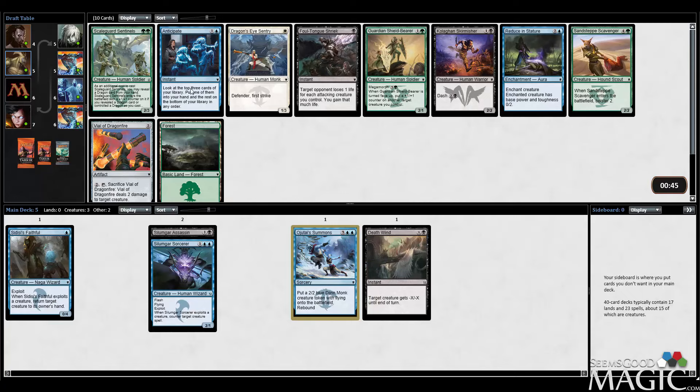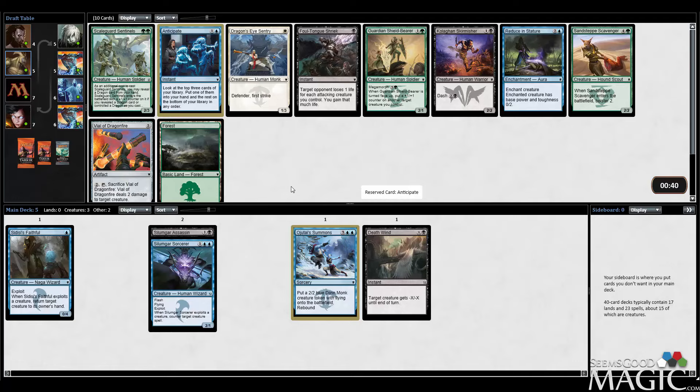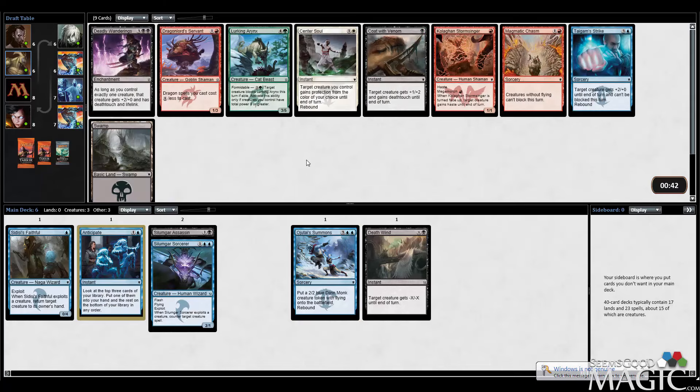Now we have probably just Anticipate. This is a pretty useful card — I really like it a lot. Next closest is probably Skirmisher, but once again it's not really a deck where I want to play Skirmishers. Reducing Stature is playable but overall pretty mediocre. Scaleguard Sentinels is probably the strongest card in the pack, but I'm pretty happily taking Anticipate.